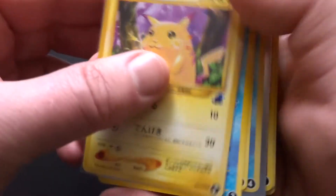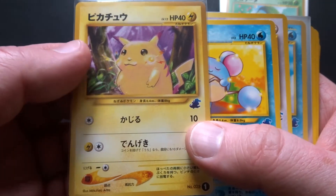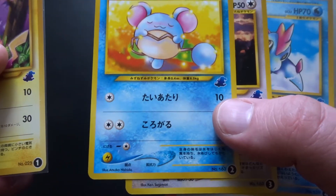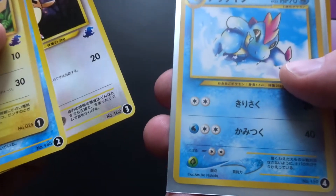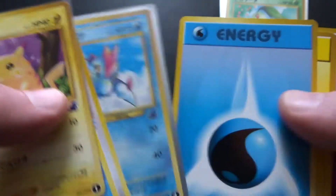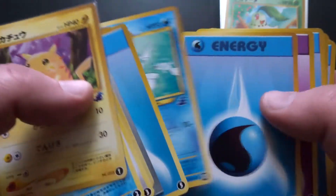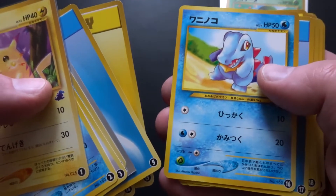On the Totodile side you have Harita's Pikachu again. These are mainly Nishida and Sugimori. We'll just have a quick race through those — Remoraid, not quite sure why Remoraid's in there but it is.